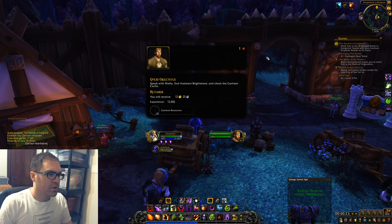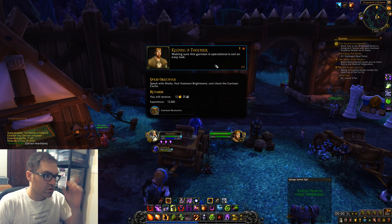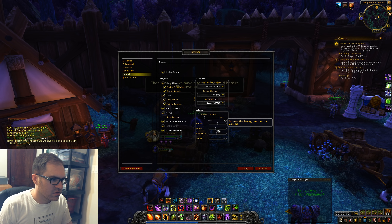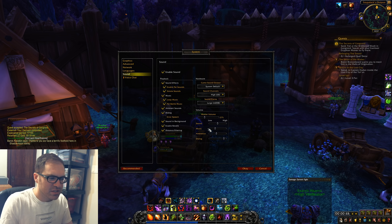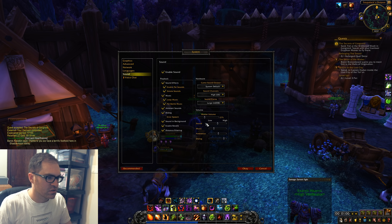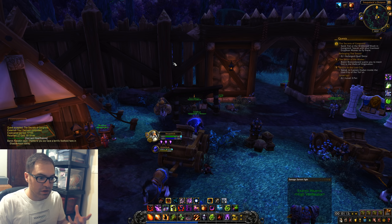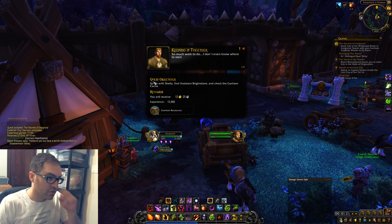There's so much work to do — I need to speak with Shelley, find assistant Brightstone, and check the garrison cache. Making sure this garrison is operational is not an easy task. I feel like the music has been really loud recently — sometimes blaring so loud I can't hear voice-over it when I'm editing. Let me turn dialogue and ambience up a little bit, and turn sound effects down overall.